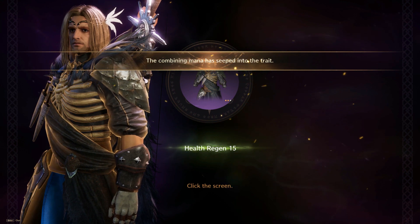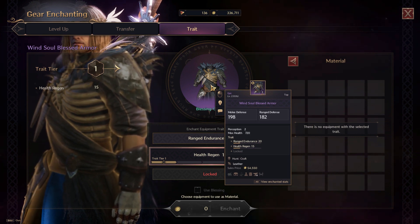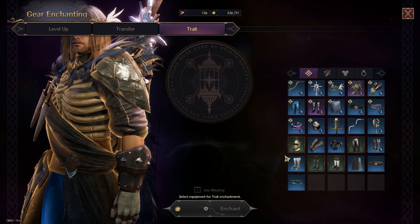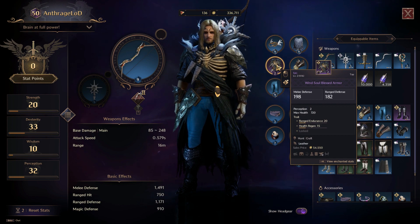Success! So I have unlocked a second trait on my armor piece here — Range Endurance and Health Regen. Ideally for the third one I'm going to want Max Health. I do not have any further items I can use for upgrading. So there you go — trait upgrading and unlocking.